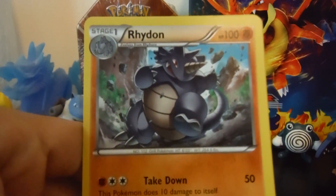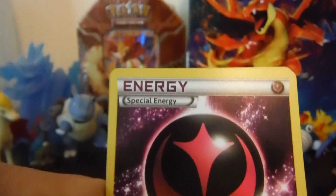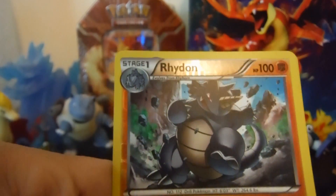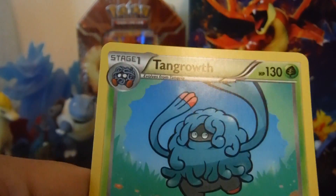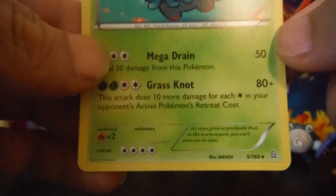An uncommon Raidon, an uncommon special energy, a reverse hollow uncommon Raidon, and a Tangrowl — and that's the rare for the pack!